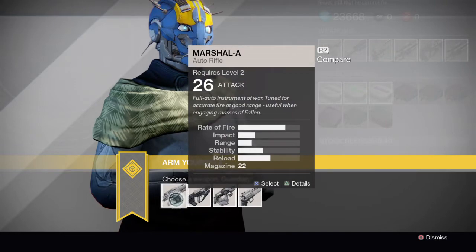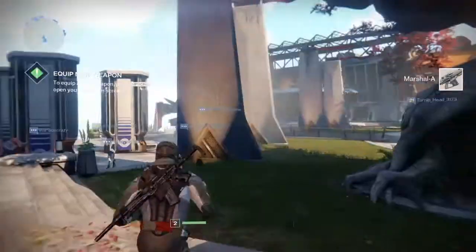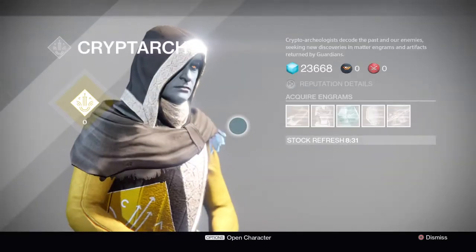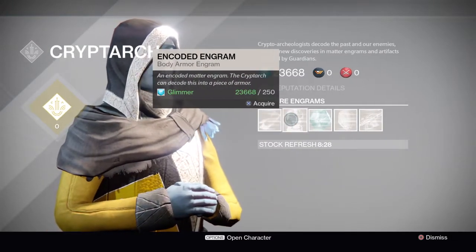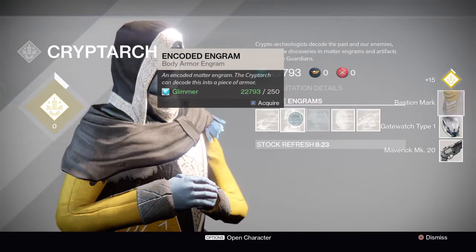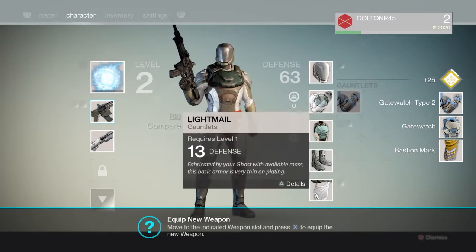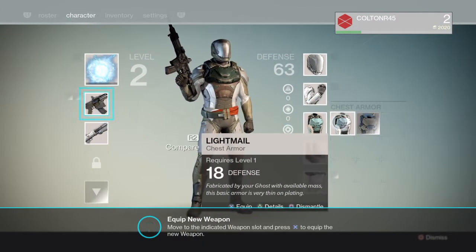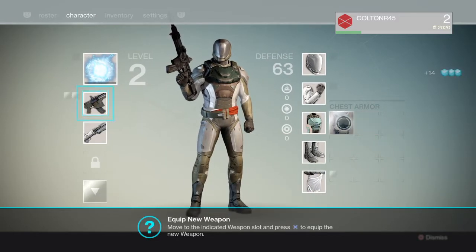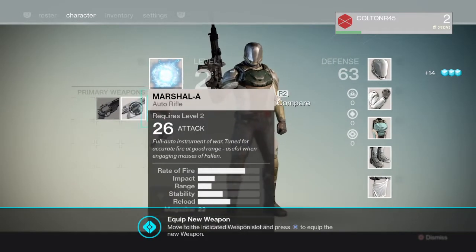I'm gonna take this because he needs a good auto rifle. All the other stuff requires high levels. This guy can give us some engrams though — we'll go ahead and grab those engrams. There we go — maxing those out. It's all level four stuff, level four across the board.